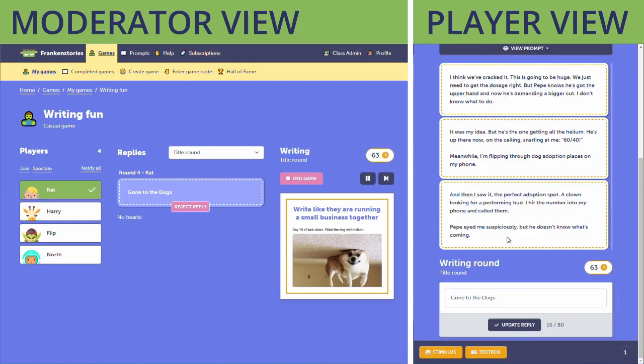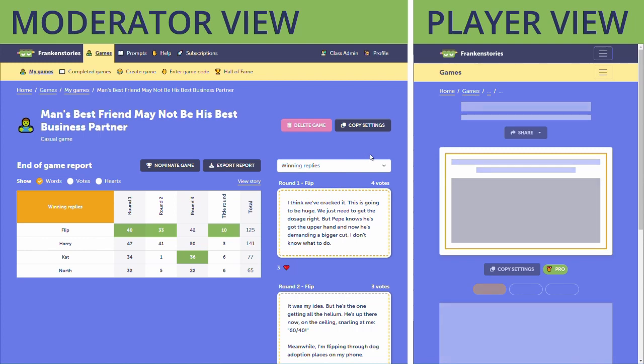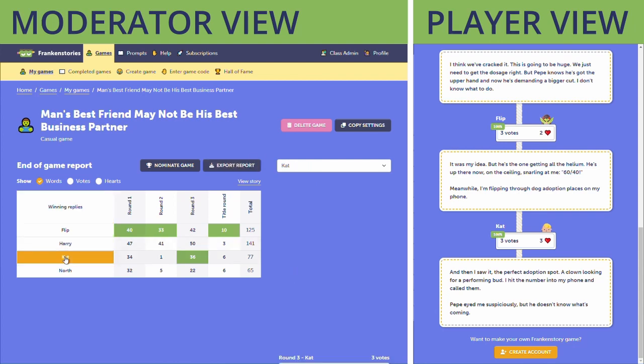The final round is the title round where players get to name the story. At the end of the game everyone gets this cute little story that they've all written together, and in the moderator view you get a report that shows you how the game went down round by round, player by player. You can export all the data from the game into a CSV or simply explore it in this view.